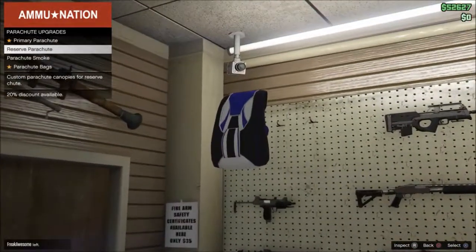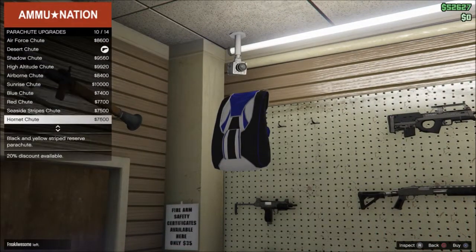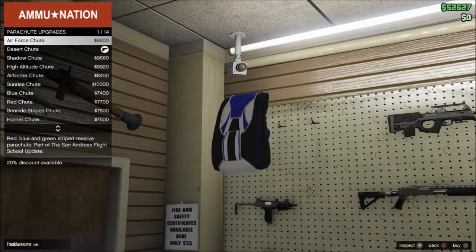Once you get a parachute there are a lot of different colors you can get for your reserve parachute. Mine's just a desert chute but you can pick from all the different kinds right here.